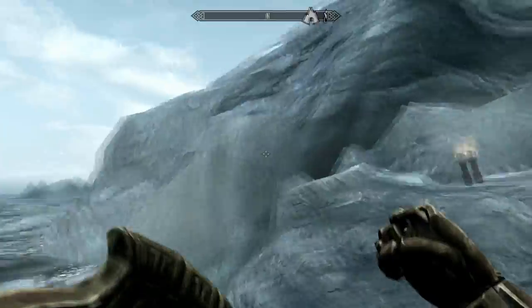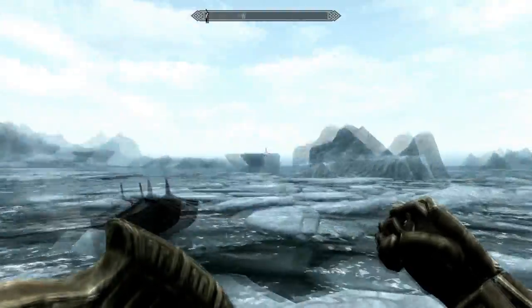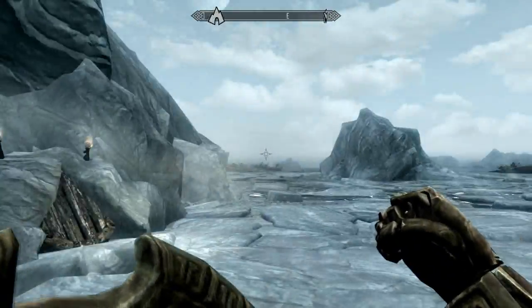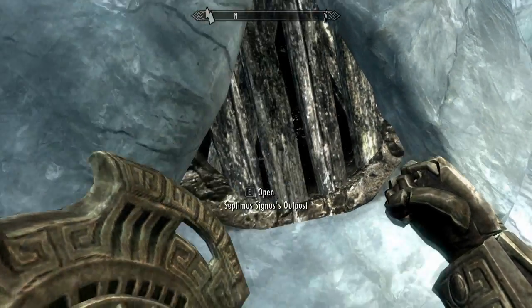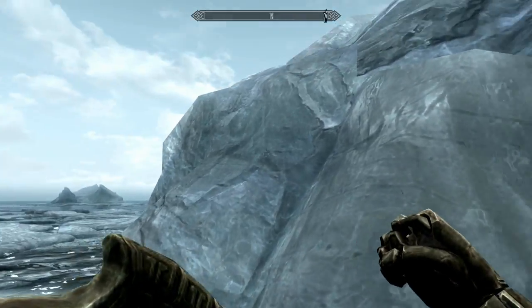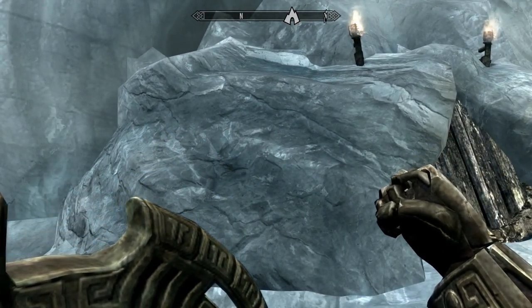Right now I'm just showing you up north of Skyrim — all the ice. As you can see there's a huge amount of ice all along up here. We're at Septimus Cygnus's Outpost. And as you can see this is just the vanilla ice. In this mod I'm going to be showing you, it updates the ice so it looks a lot better.